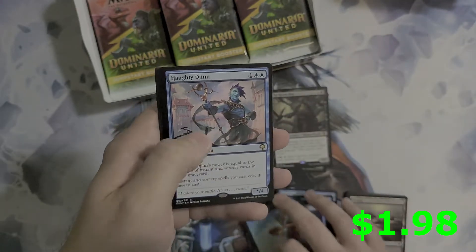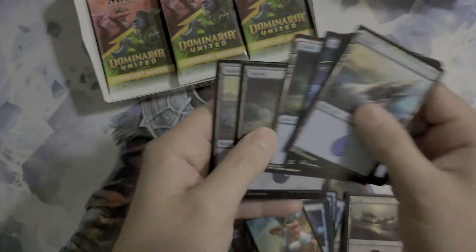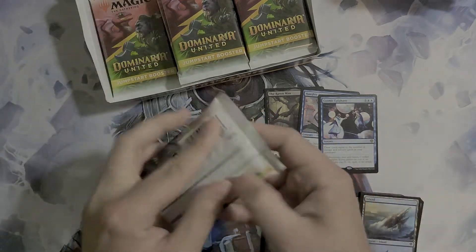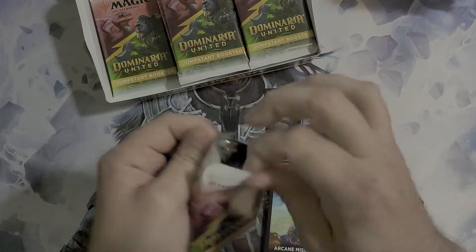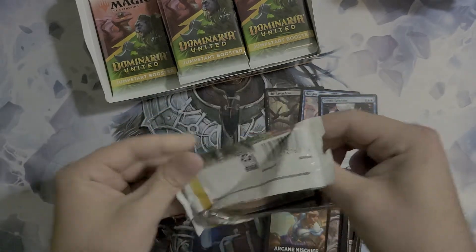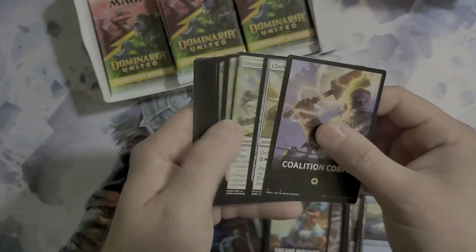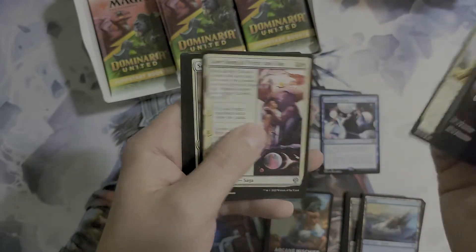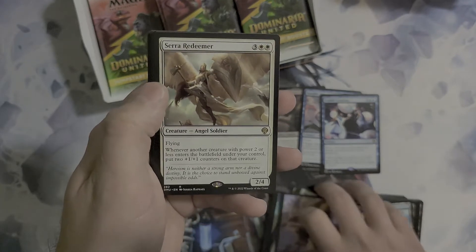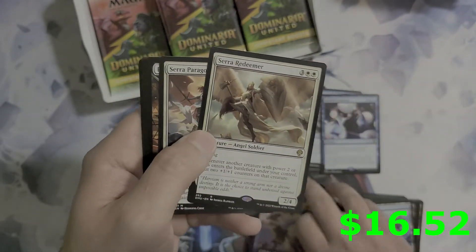We have a Haughty Djinn and we have a Cosmic Epiphany. I don't know what to expect — I don't know if these are following from the previous Jumpstarts that would maybe have different variants of the ones you're opening. Coalition Corps — I guess we're going to find out. Serra Redeemer, alright — that's a decent pull, I think it's only about a dollar but it's a decent card. And a Serra Paragon — okay, the Coalition Corps, that's a really good one.